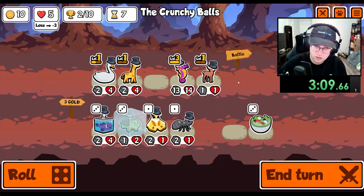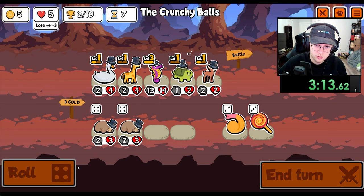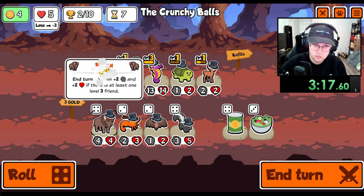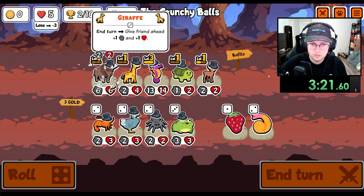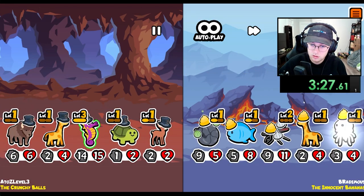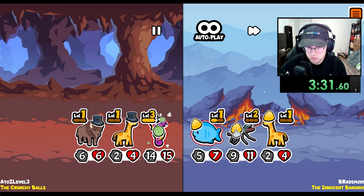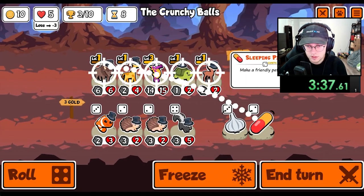I think deer is still pretty good. I do like the bison. Level up the deer, pill the turtle onto you, remove the jellyfish. Let's go ahead and pill here.